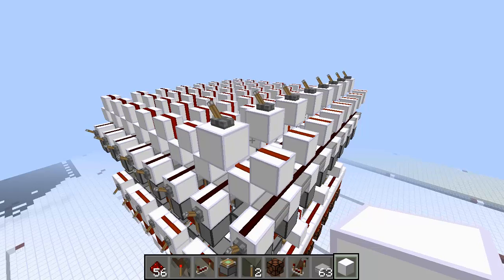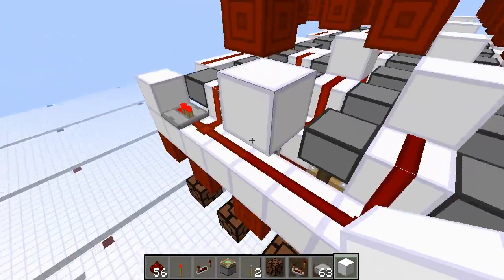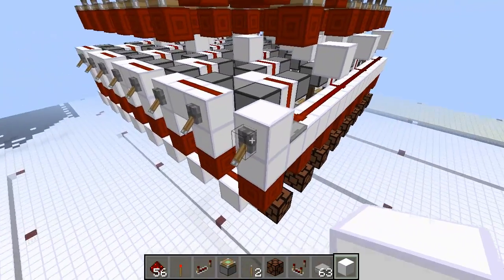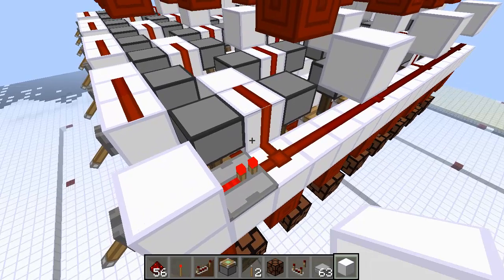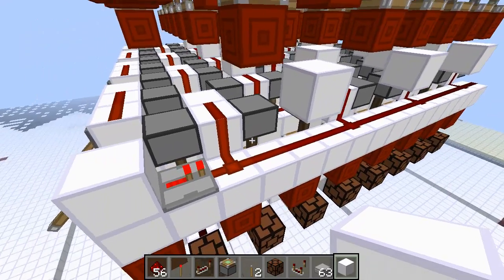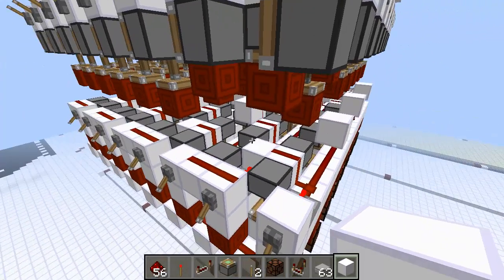One of the cool features about this, at least I think, is even though it's 2x2, this is actually instant read. I've got all the E set up so that when I put the turners off, then it reads. I have a repeater there just for my example levels to look nice — but still, you get the idea. It's instant read, so even though it's 2x2, you can still have really fast reading.